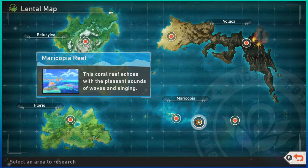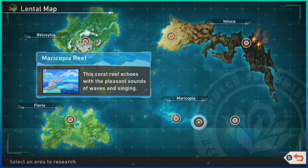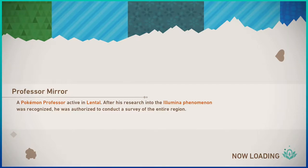So in between episodes I figured out how you're supposed to look at the luminous spots for both the reef area and the volcano area. We will do the reef first this episode and the next episode do the volcano, and also hit a couple of the level-up courses we haven't seen yet. I also finally figured out how to unlock the Illumina orbs for the reef area.